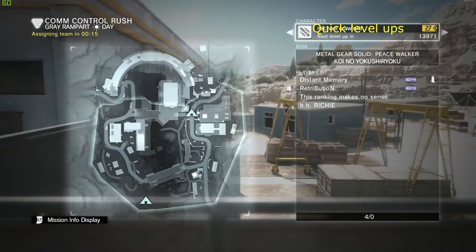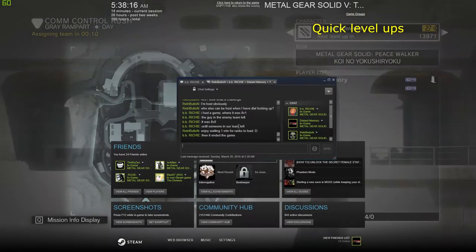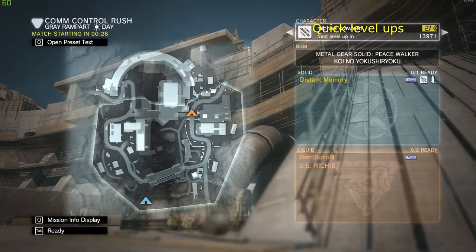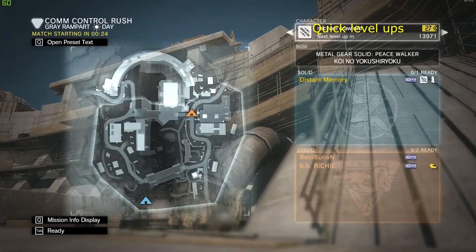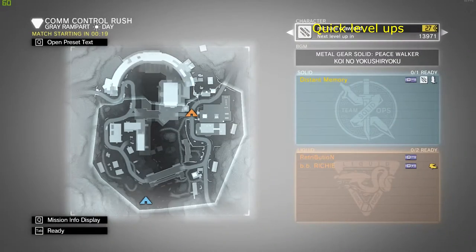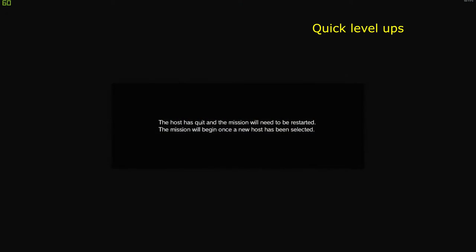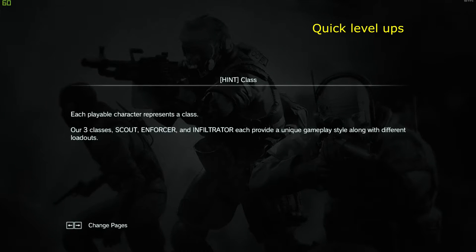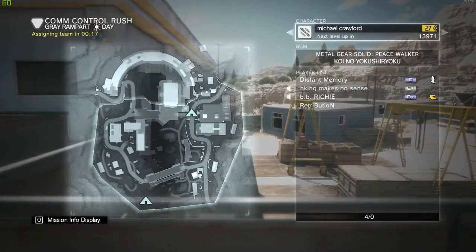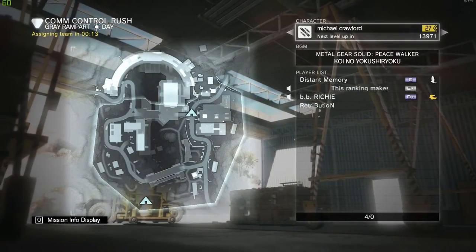All you need to do is just keep passing over and over again. As you can see right now I am D-minus, but eventually I will go up to D. This has already been tested on PS4 — that's why most people have S rank already, myself included. There we go — D already. It's quick, it's very very quick.